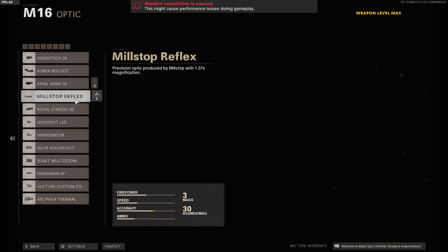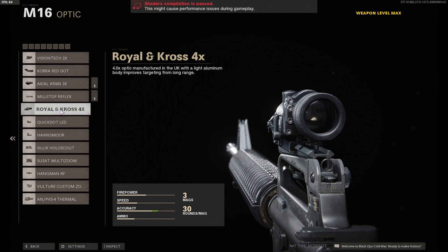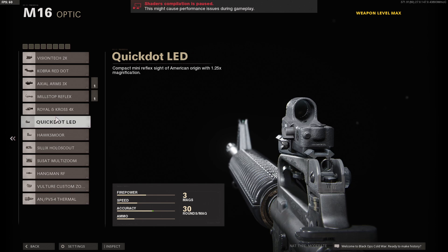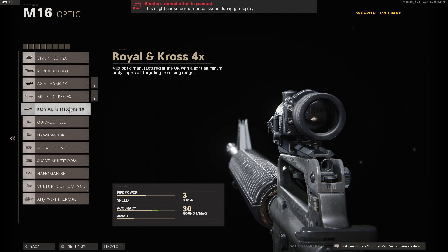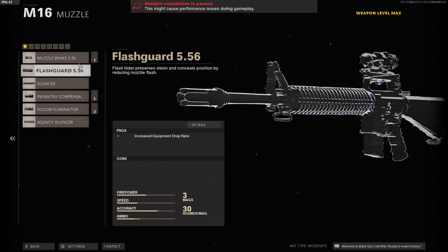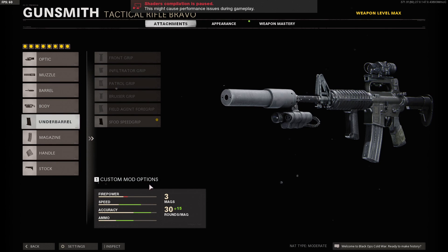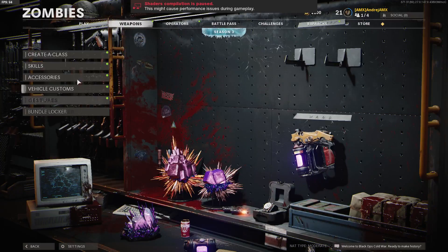The best way to do it is on Cold War Outbreak Zombies. What you want to do is make a tactical rifle class of your choice. I went for the M16, as it's in my opinion the best gun in zombies. I made a class with it and put a 4x scope on it because I'm going to be shooting at distance, so I want to be able to see the zombies.